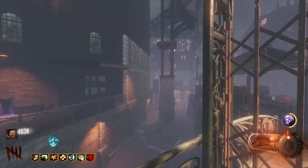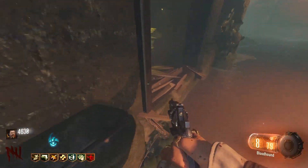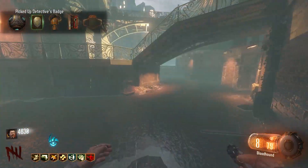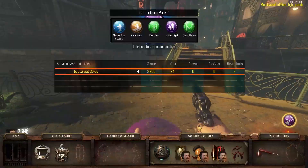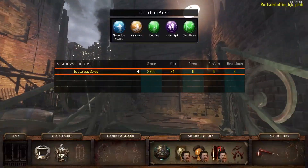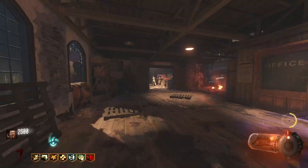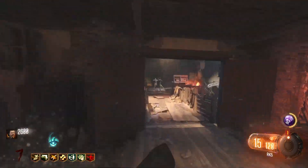Once I got it I teleported to the subway, which was useless, so I used it again and teleported to rift side canals, which was good. I grabbed the police badge and opened that rift before burning through a few more rounds, then teleporting to rift side waterfront, which is exactly where I wanted to go. Now I had all the ritual parts and all the rifts were open - all I needed to do was complete the rituals.